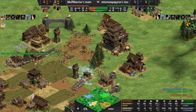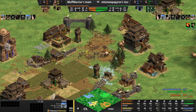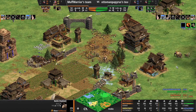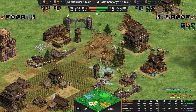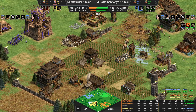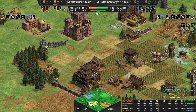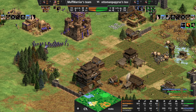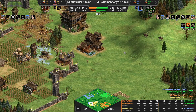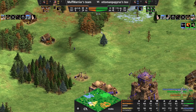More units coming in for the orange player - we've got some Battle Elephants coming in, which is an interesting choice. Wasn't expecting Battle Elephants. Making that transition is probably a good one, although the mobility of the Cavalier is probably preferable. However we do have Hussars coming in there as well, so it's a bit of a mix.